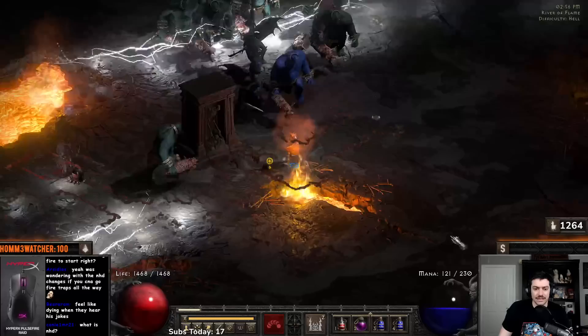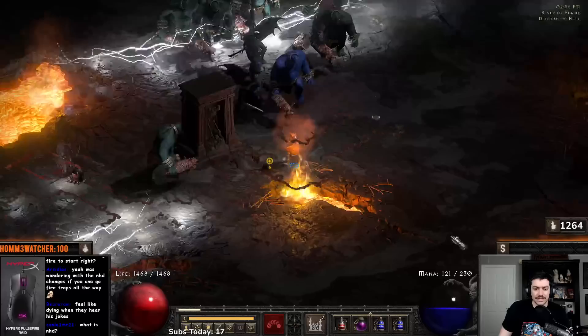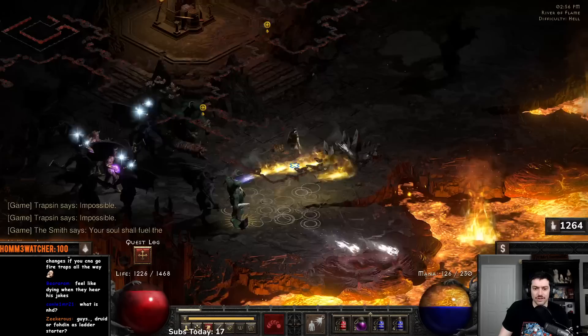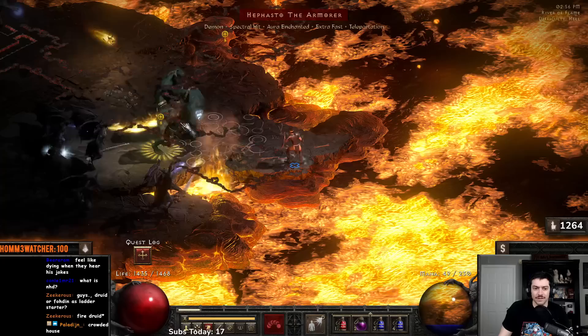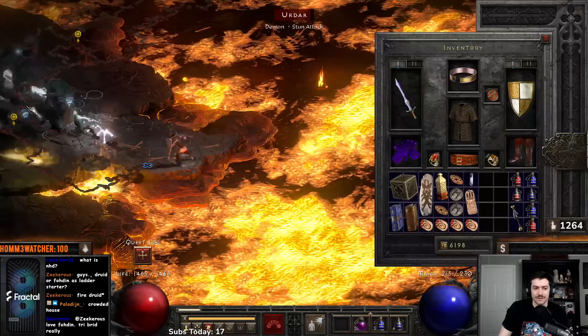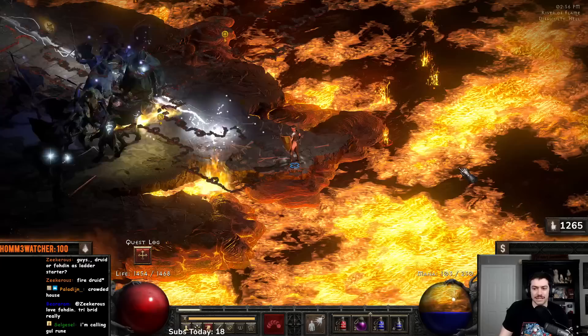We've got our waypoint. I'm going to go and run back to see if we can get the Forge just for fun. Check to make sure he's not lightning immune. Remember, even though you can't convert him, you can always stun him. I can lock myself into a corner a little bit, push back Hephasto, and just keep converting stuff. I really want to make sure stuff is always converted, because if I ever have stuff not converted they'll converge quickly on top of me and that's not going to be fun.